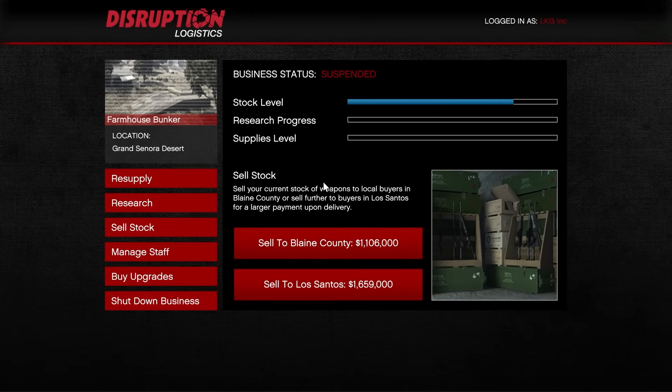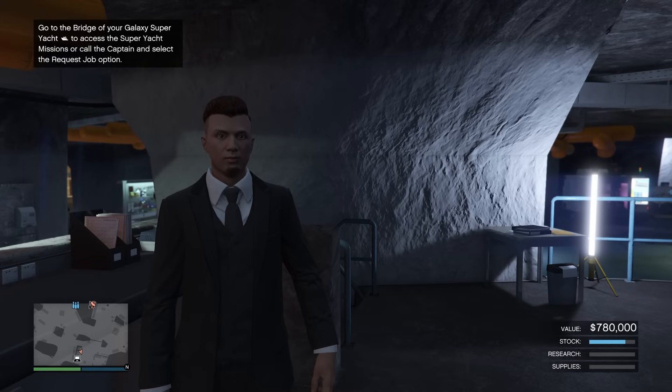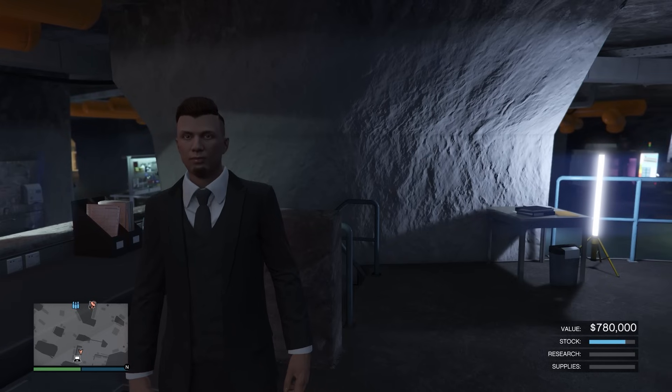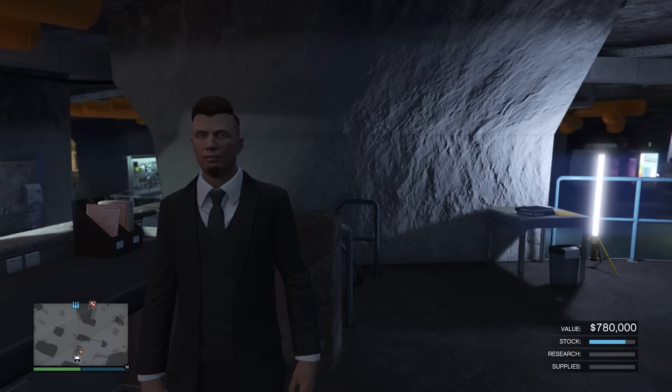If you let stock build up, you can make a lot of money in one sell mission — the most you can make is $2.1 million selling to Los Santos with a full bunker. To maximize earnings, you also need to sell in a public session with 25 or more players, which gives you a 50% bonus on your sale.